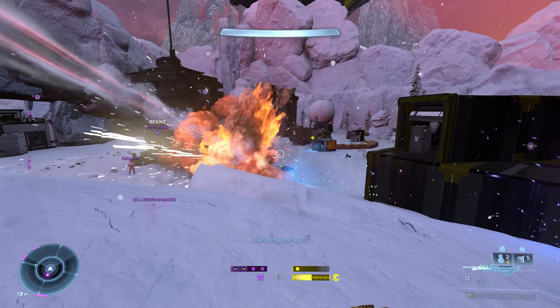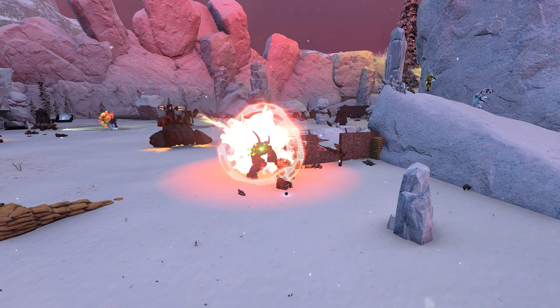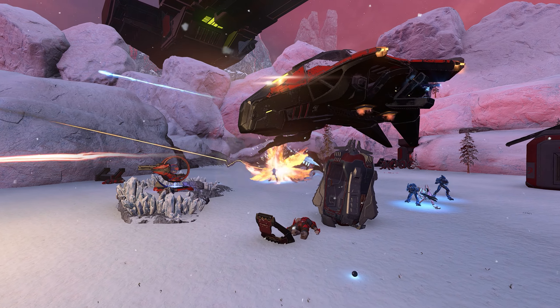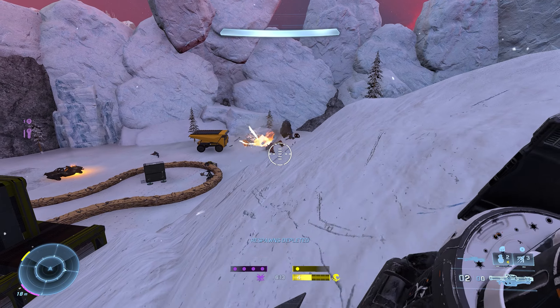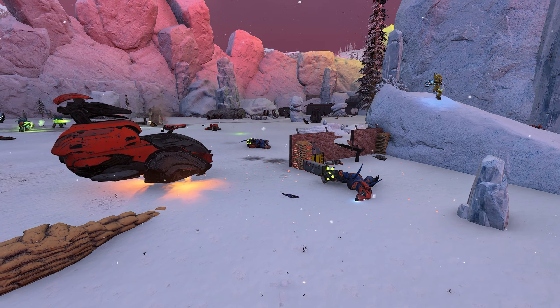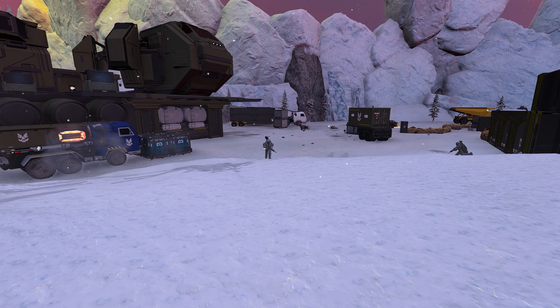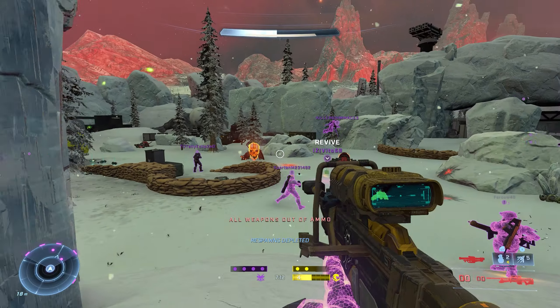Next up is Snow Outpost Firefight. It's quite expansive, but don't worry — there are grapple shots pretty much everywhere, so you can zip around the map and traversal is no issue. Plus, you'll find a plethora of vehicles also at your disposal. One thing that really stands out about this map is the snowy aesthetic, which brings a unique touch to Halo Infinite. It's a nostalgic nod to earlier Halo campaigns and adds a fresh perspective to the gameplay. Seriously, we need more snowy maps — Halo is such a vibe in the snow.